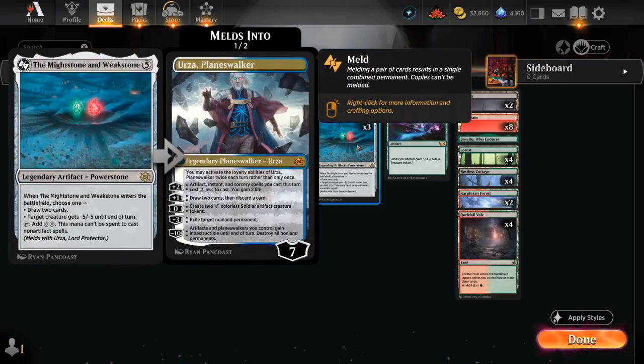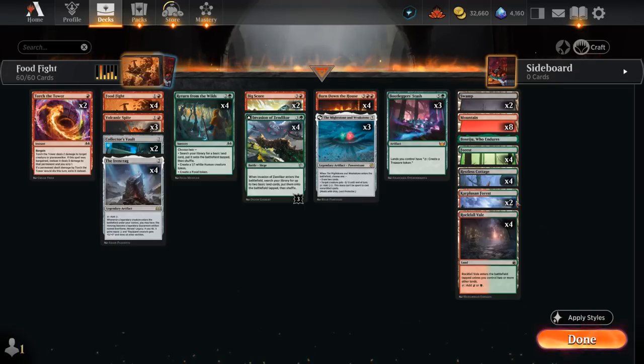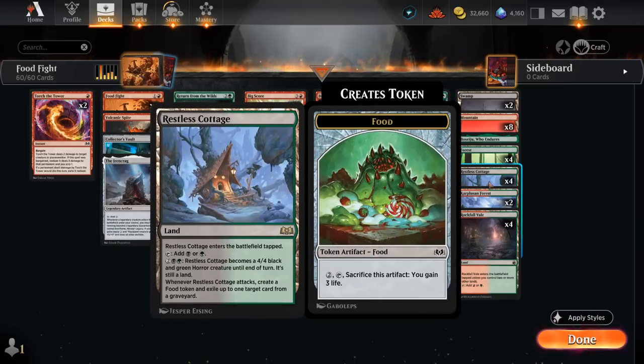It's also very helpful because it's legendary if we happen to play a second copy. Restless Cottage is the only reason we're playing a bit of black in this deck, giving us access to a 4/4 creature land that when it attacks can exile a card from a graveyard and make a Food Token, which can then also be sacrificed to our Food Fight. The life gain from these Food Tokens is also very helpful when facing the aggressive red decks in the format.